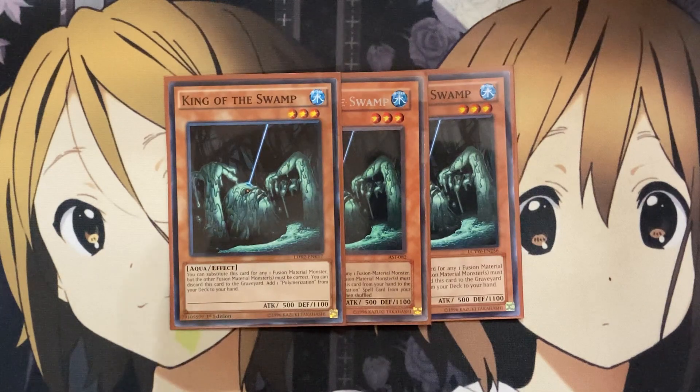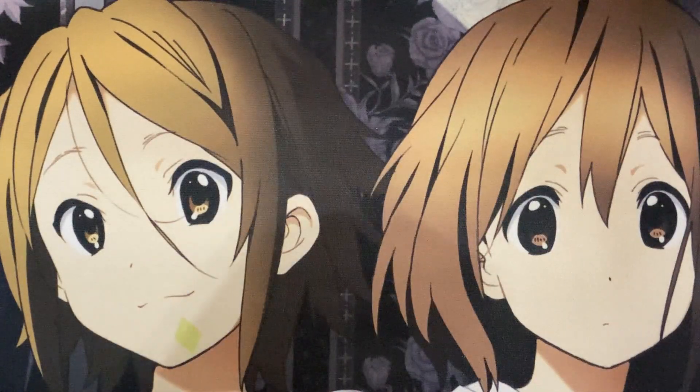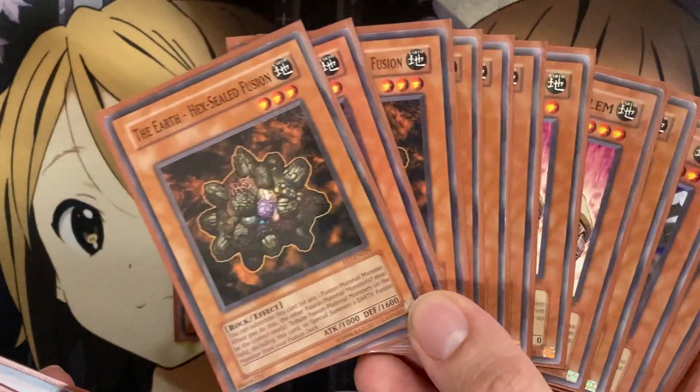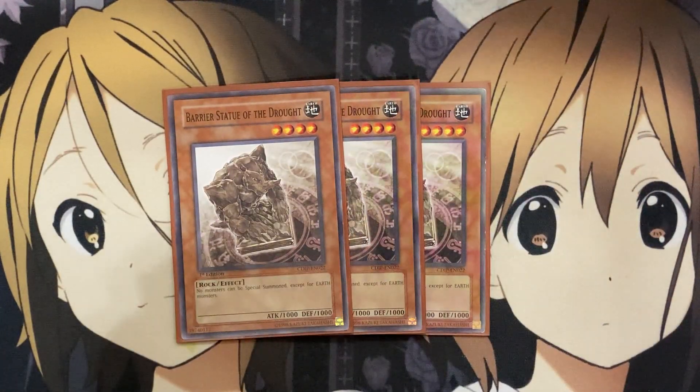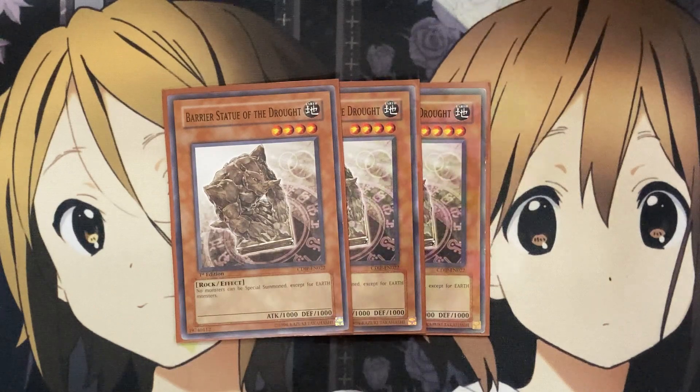Polymerization is our main fusion card in the deck, so being able to have a searchable way to get access to it is key. King of the Swamp is our only non-earth monster focus, but being searchable and having the substitution effect for our fusions makes it that much better. For more control, because earth monsters are the main thing we'll be summoning, I run three Barrier Statue of Drought. No monsters can be special summoned except earth monsters — and that's not really a limit for us since all our golems, Earth Hex-Sealed Fusion, and a good majority of our extra deck are all earth monsters.